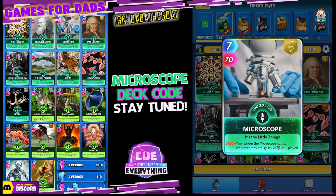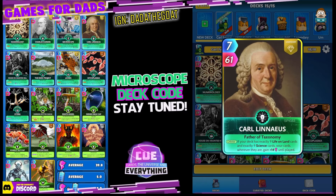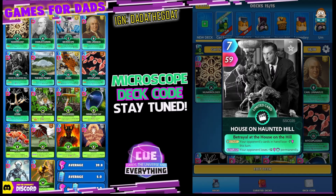There's that cool Microscope card — limited legendary. On the play, your under the microscope cards wherever they are gain plus 26 until played. Carl Linnaeus, I do like this guy. 7 for 61. On the draw, if your deck has exactly 9 life on land cards and exactly 9 science cards, which we do, your cards wherever they are gain plus 14 until played — a super buff on all of our cards.